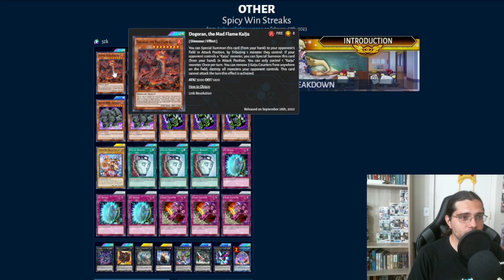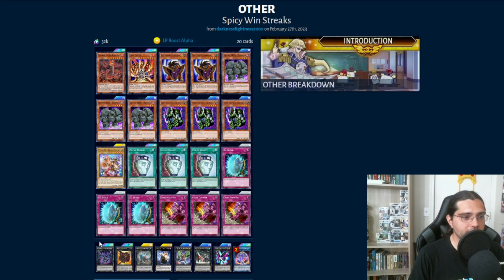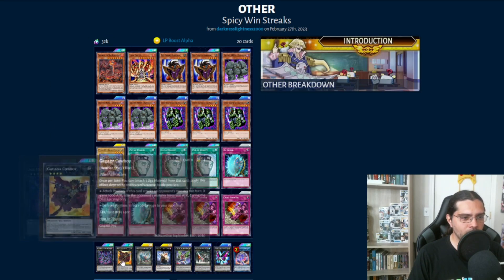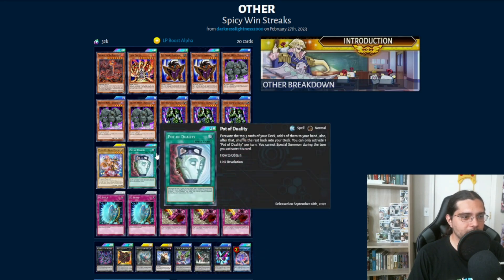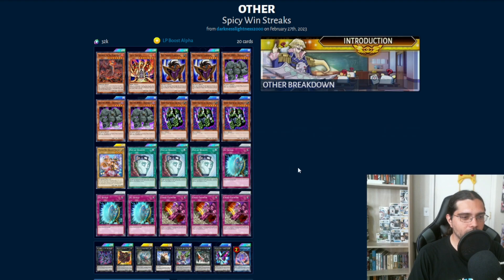We do have some Kaiju monsters in here — Kaiju and Lava Golem — to try to get over problematic things, as well as a small XYZ engine that we can go into eventually. We don't special summon really with this deck, so we have plenty of room for Pot of Duality in here. Just a really cool, neat deck that someone managed to have success with on Ladder. Definitely wanted to showcase it — it's kind of a bit different.